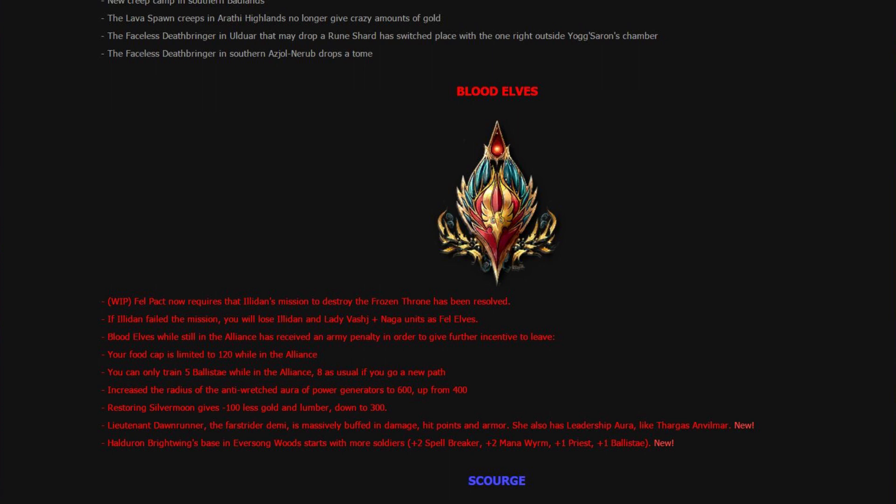That's some initiative to leave, I guess. You could focus more on Hero Squad too. Increase the radius of Anti-Wretched Aura of Power Regenerators to 600 from 400. Restoring Silvermoon gives less gold than before. Lieutenant Dawnrunner, the fast ready demo, is massively buffed in damage, hit points, and armor, and she also has a leadership aura like Thagra's Anvilmar. And Kael'thas Brightwing's base in Eversong starts with more soldiers — 2 spell breakers, 1 Mana Worm, 1 Priest, and 1 Ballista.